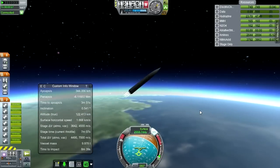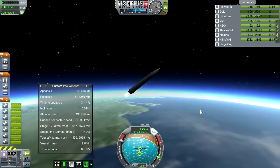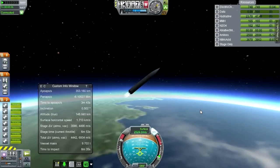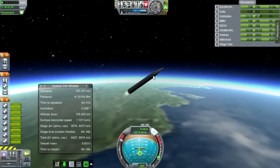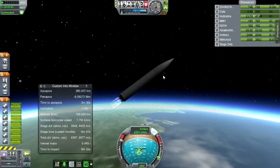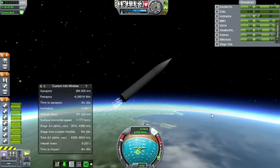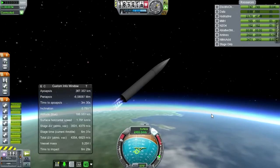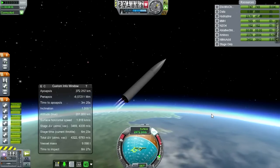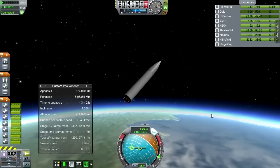First stage separation is good. Look at those amines go. Let's aim a little bit closer to our prograde vector - but we don't have any control at all. I don't have RCS - I have to open the fairing in order to get RCS, and if I try to open the fairing right now this part also drops off. We're deviating. These Corporal Sustainers don't have adequate control. I'm going to have to add RCS to this.